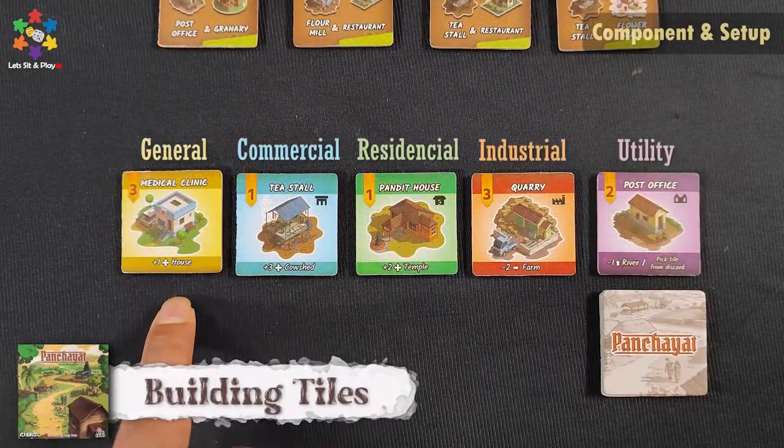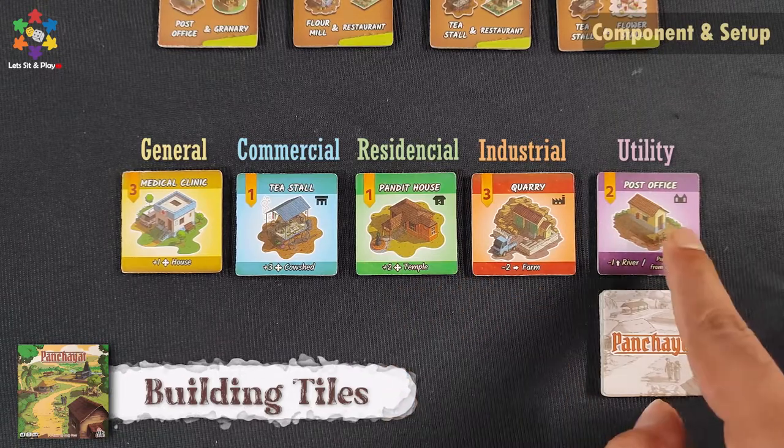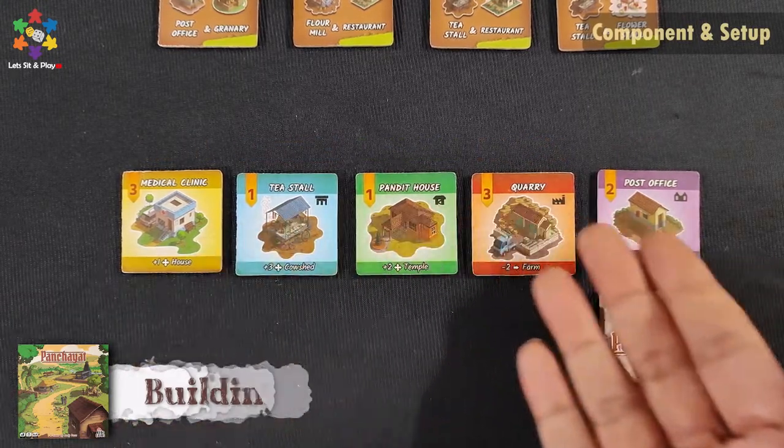This is the Building Tile. There are five types: General Building, Commercial Building, Residential Building, Industrial Building, and Utility Building. Now we will see how to set up these tiles.